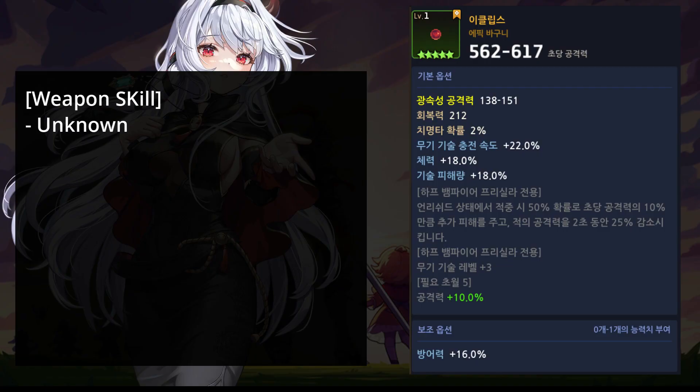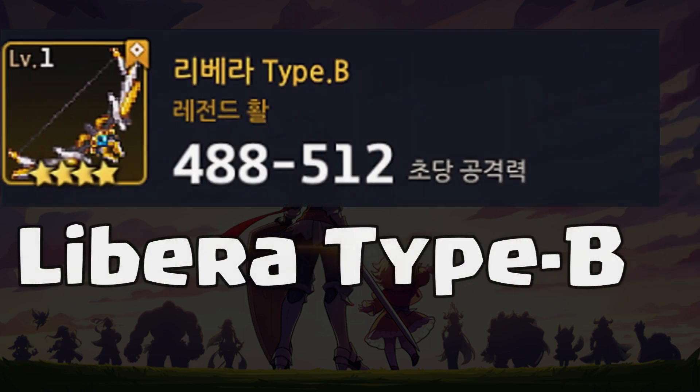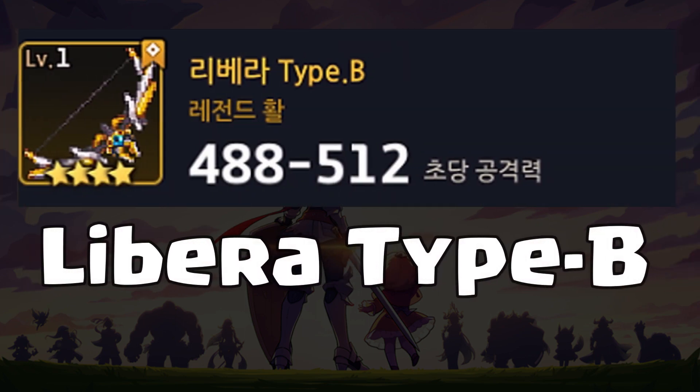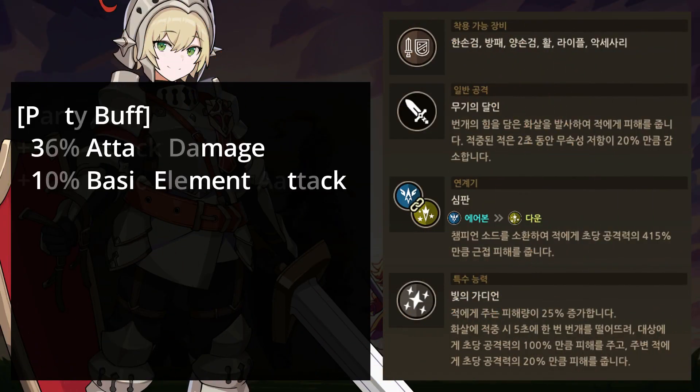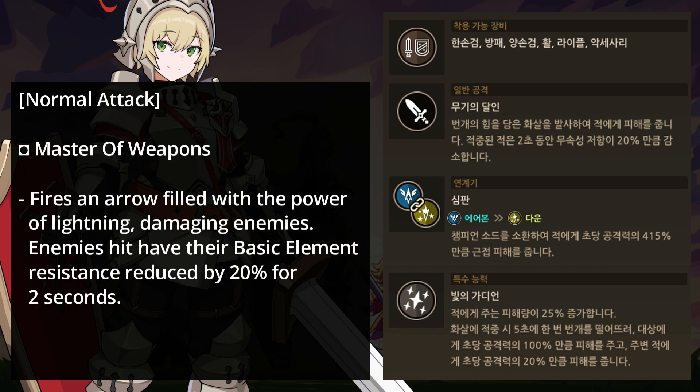We don't have information yet about Priscilla's weapon skill. Next is Knight's new exclusive weapon — it is called Libera Type B. When you equip this weapon, Knight's abilities and skills will also change. His party buff is now plus 36% attack damage and 10% basic element attack. His normal attack is called Master of Weapons, which fires an arrow filled with the power of lightning, damaging enemies and reducing their basic element resistance by 20% for 2 seconds.